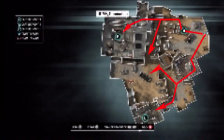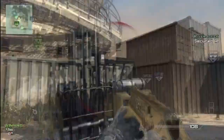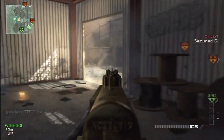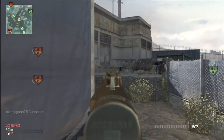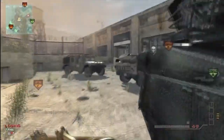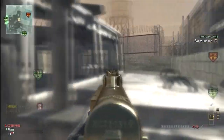Once you get A, just push around to whatever flag you want next. On the other side, if you spawn at A, sometimes I'll capture it but sometimes I just get out of there fast because A is probably the flag you do not want on this map. I push right up that middle ramp and see which flag the other team captures first — B or C — then flank around, because from that position I'm coming up behind them either way.